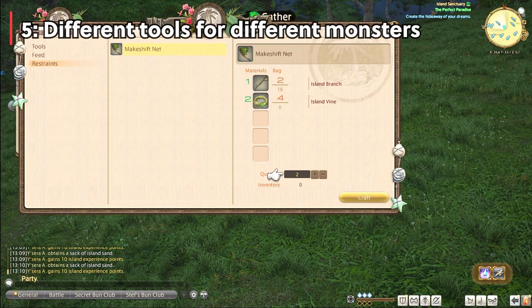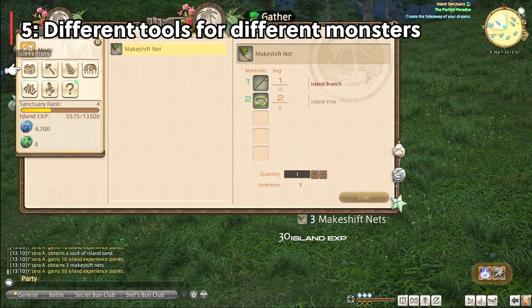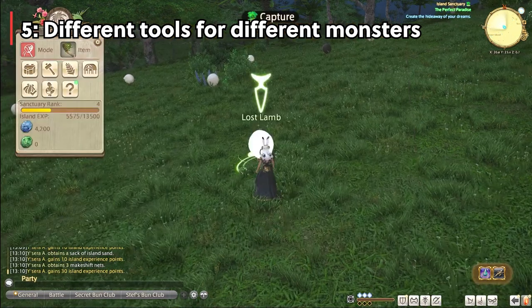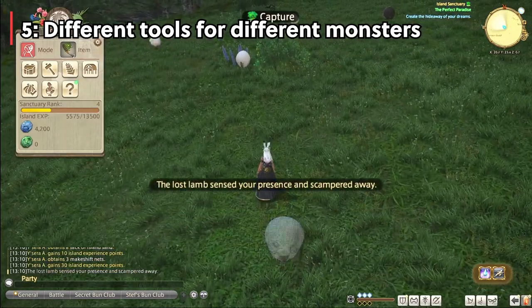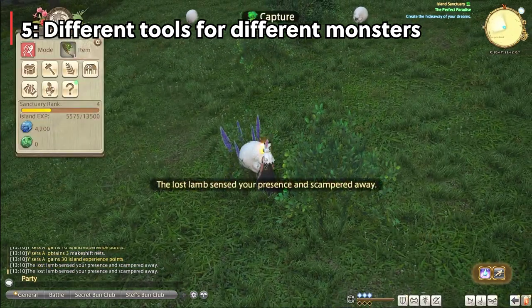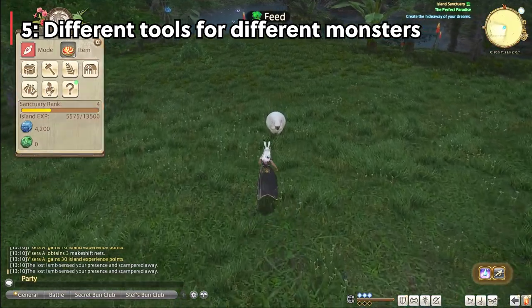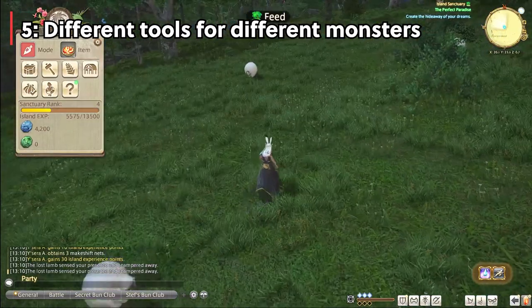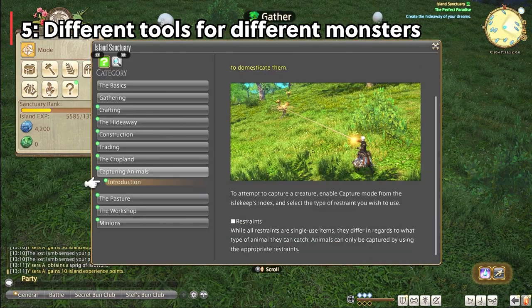Number 5: You can't catch all island monsters with just the net — you'll get more tools at later levels. I was under the wrong assumption that the net would let us catch all monsters upfront, but I was incredibly wrong. I found this out by trying to catch some incredibly cute monsters and they got away, which was really frustrating. Once you level up, you'll get other tools to catch different species, such as a rope and so on. If you try to catch a monster with the wrong tool, it will show that the monster sees you and you scare it away. Make sure you're gathering to help your ranks, as more tools come as you rank up.